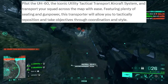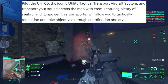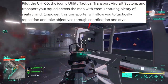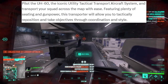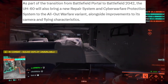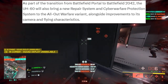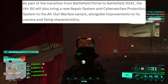The UH-60 is a utility tactical transport aircraft system. You can transport your squad across the map — it's going to have a lot of seating and gun power, just like the Condor or the Super Hind. It allows you to reposition your squad anywhere you want with coordination. As part of the transition from Battlefield Portals to Battlefield 2042, the UH-60 will also bring a new repair system and cyber warfare protection system to all-out warfare variants, alongside improvements to its camera and flying characteristics.